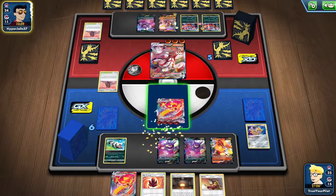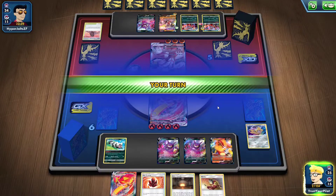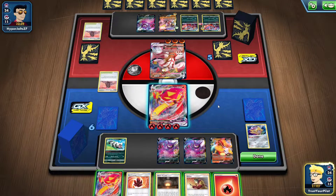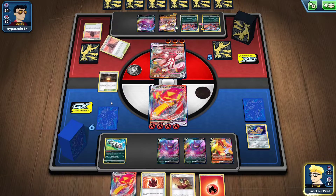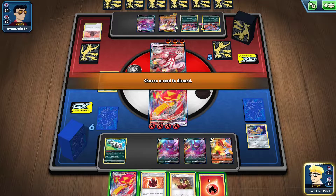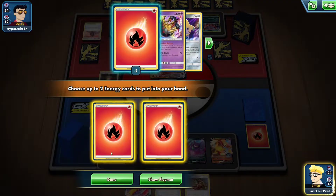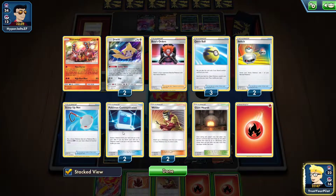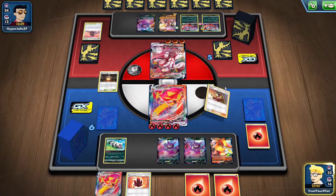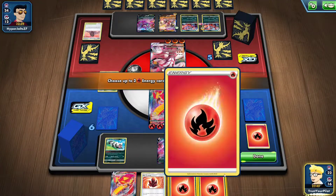I'm going to need a couple things. I'll ditch the energy because I can get it back with Fire Crystal — that way it's also in there for the VMAX. I need a Scoop Up Net. How many Scoop Up Nets have I used? Just one — should be great. Nothing's going to go wrong. Nothing ever goes wrong when I play this deck, right?